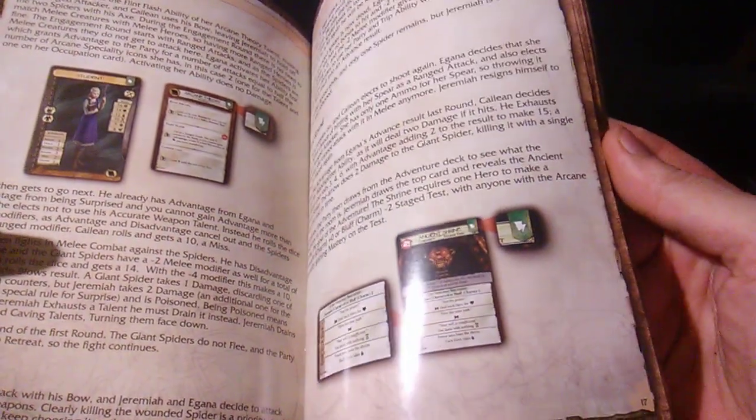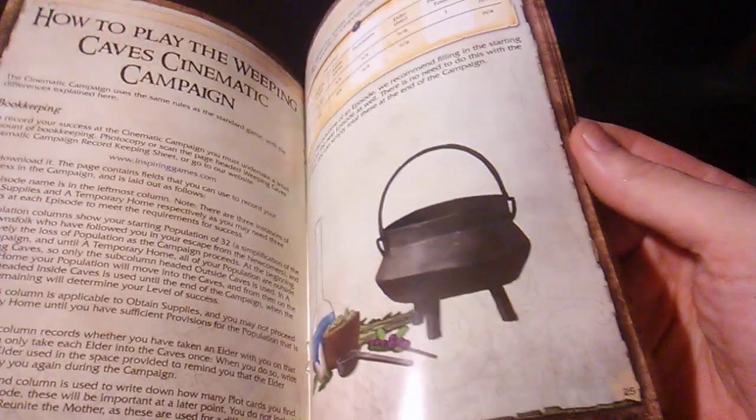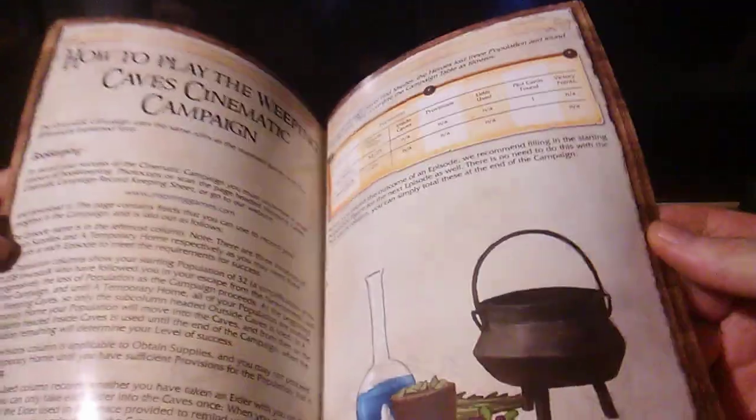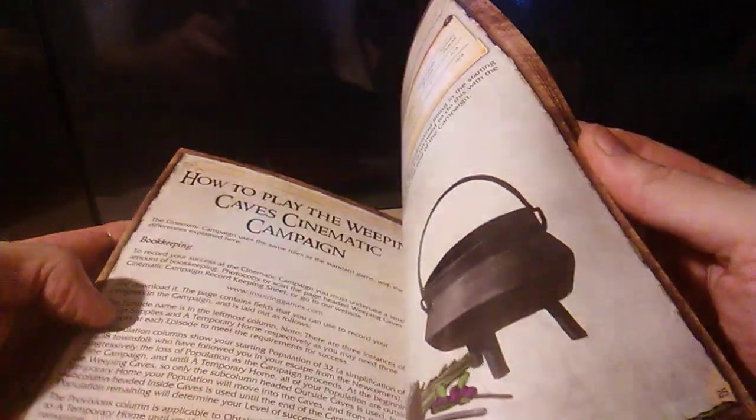We'll go through these rules just to make sure I know what I'm doing, and see if there's anything — mistypes, misprints, or things that are a little fuzzy — because that was one of the problems with the prototypes that came out in the beginning. But okay, we got that. And here's the actual rulebook.